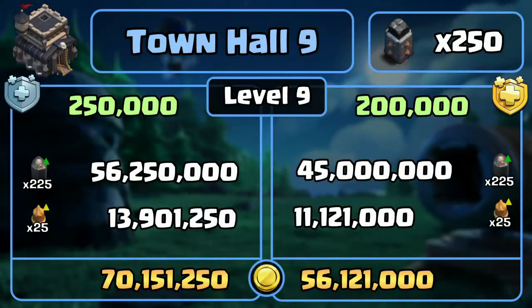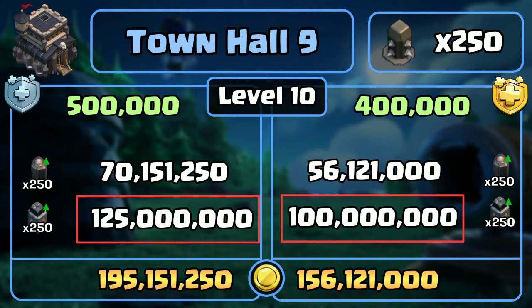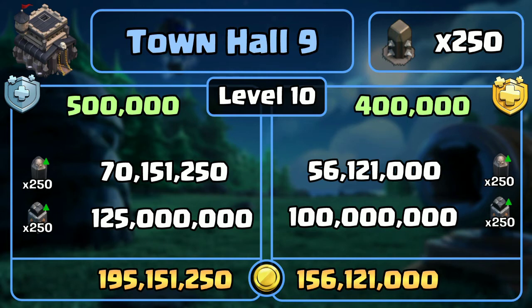At town hall 9 we have 2 levels of walls to upgrade. First, let's have a look at the cost to upgrade all the walls to level 9, including the extra 25 pieces of walls that can be newly built. Then, since we already have 250 walls at level 9, to upgrade them to level 10, this is the cost. We add the total cost of both levels and get the total cost to upgrade walls at town hall 9.